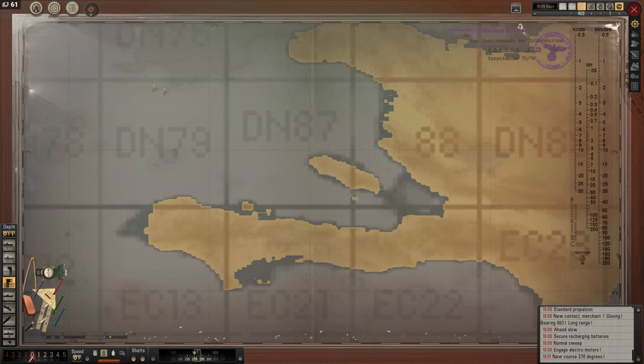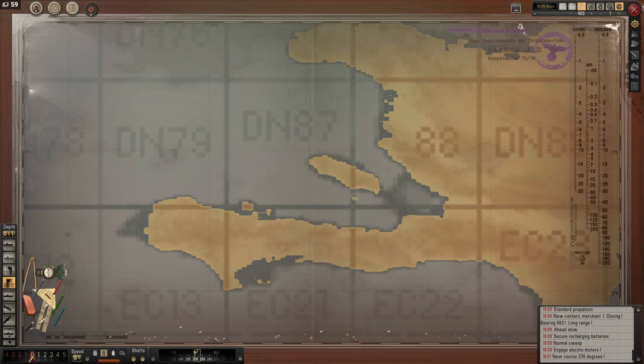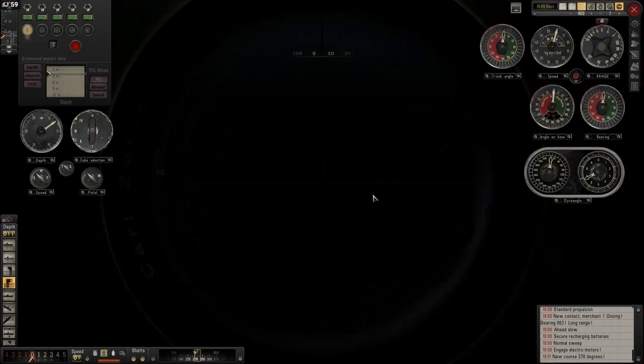From the map view, we have four buttons on top. One of them is the attack disc - that is the second from the left. If you click on that you will get a view of the attack disc you can use on the map. Or if you are looking through one of the periscopes - the attack or observation periscope - you will have all your dials and gauges for the TDC, and the attack disc is available there as well by pressing the attack disc button.